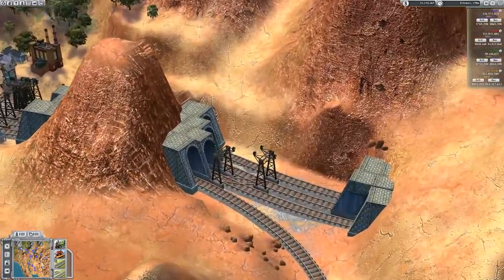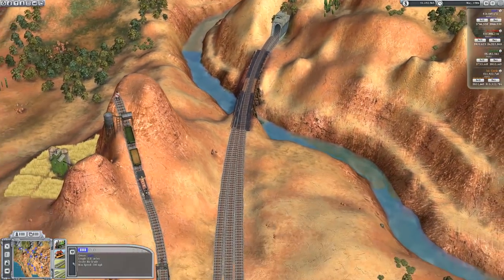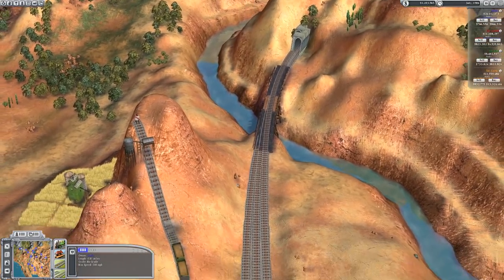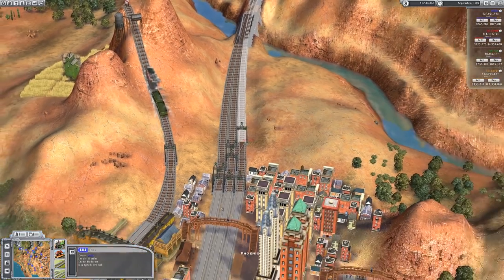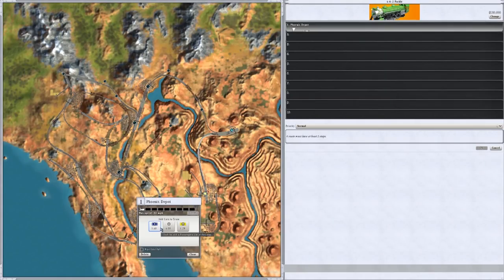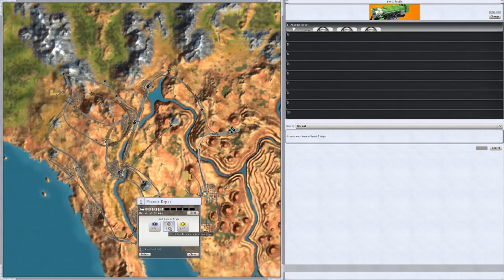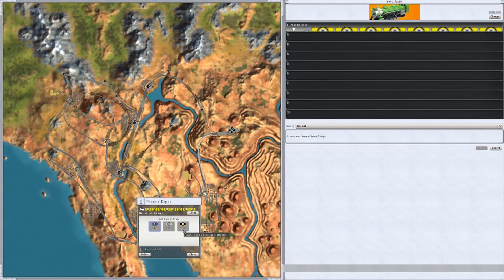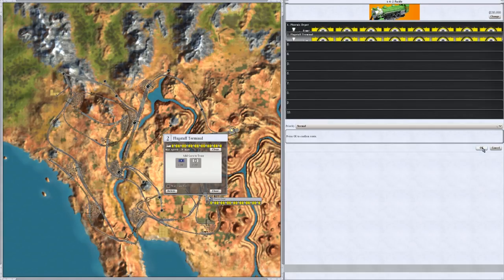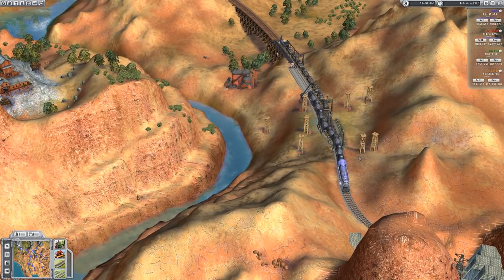That's not going to connect up properly — I can already tell. That one will connect up though — excellent. So that's done there. You can see it's all kind of glitched out with the tunnel but there's not much we can do about that. Then from Flagstaff we'll have all the passengers we can, back and forward; all the mail we can, back and forward. And there is food there, so wait until full over to there. There's that now set up — these are waiting until full. The one on the northern part is just set for oil.